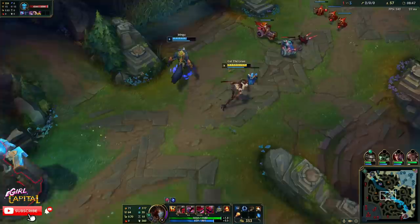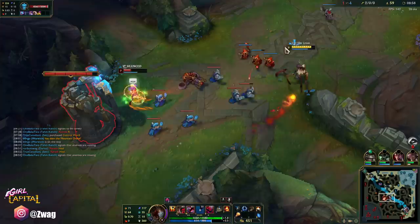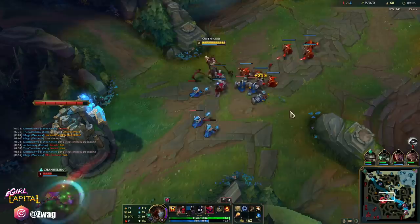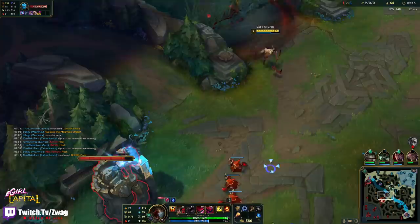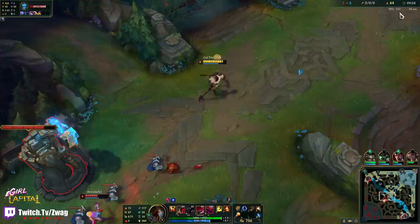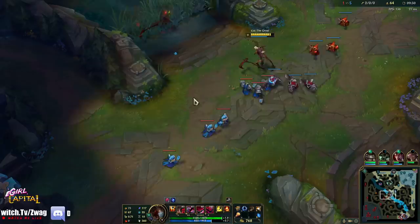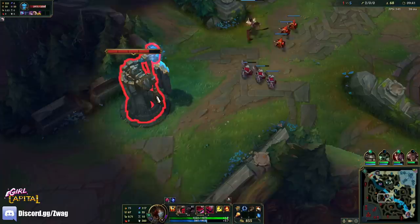I wasn't going to ult there because I felt like she was going to flash, and she did. I just want to E her for the harvest but it might make her base. Max rank E now. I've got to be careful — their jungler has a knock-up too, so I can't even ult if he ganks. I feel like that Q should have hit me more. Tank Fiddlesticks worked with the rework for a bit of time, but I think they nerfed it too much.